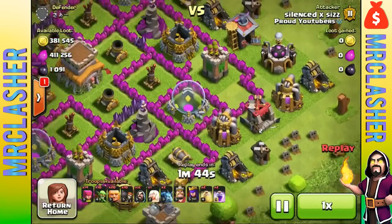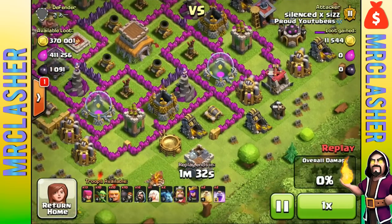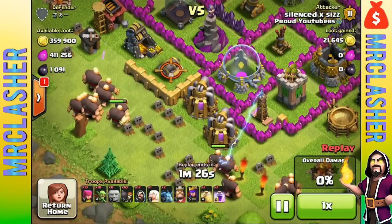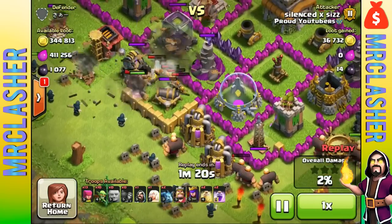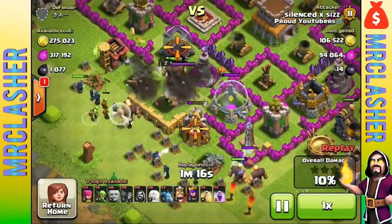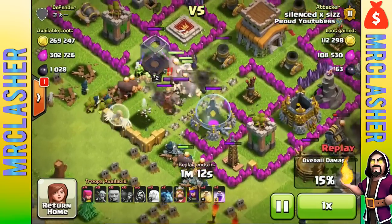It takes one hour to create, which is actually not too bad. Usually spells take between 30 and 45 minutes — lightning spells are 30 minutes, rage spells are 45 minutes. So an extra 15 minutes is a pretty long time for a spell, but it's not unreasonable given how powerful it is.